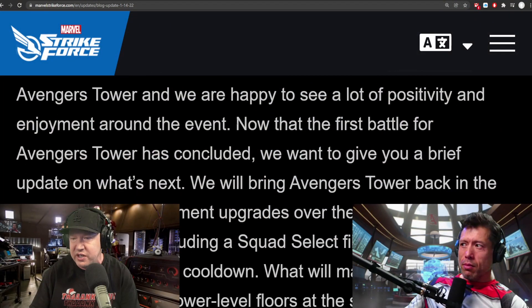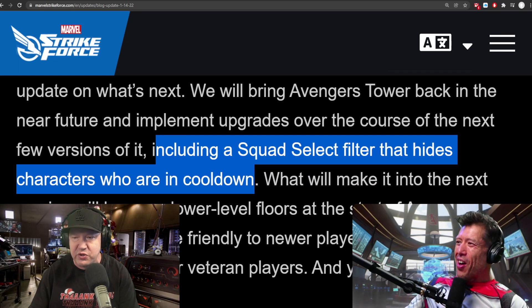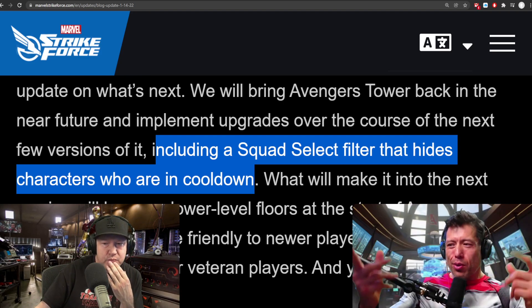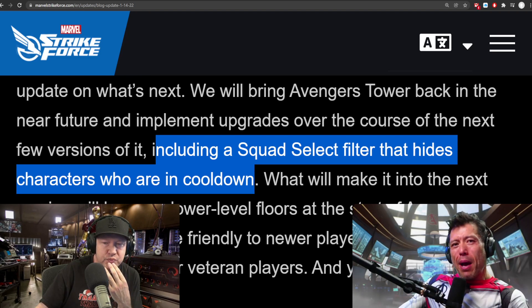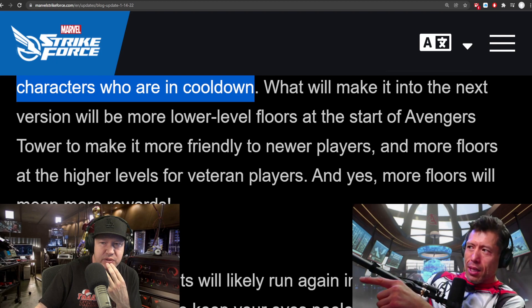They're getting stingier and stingier with new character releases as far as the shards they give out — definitely stingy on Scarlet Spider. Moving to the Tower mode: they received feedback and want to make two changes. First, they want to include squad select filters that hide characters in cooldown — something that was a major complaint, since you couldn't tell which characters had been used. That's a positive response from the community.